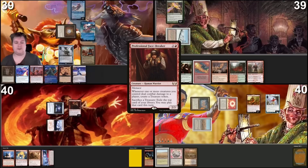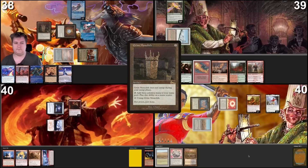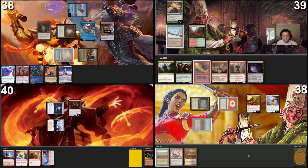Go to my turn. Upkeep — I'll pay for fish. Draw for turn. Land for turn is a Polluted Delta; I crack it losing life, finding Underground Sea. Tap two to cast a Grim Monolith. Move to combat — I'd like to hit LF Cruz for two. No blocks. Trigger — make a treasure. Then I pass the turn.